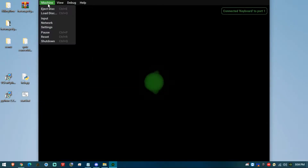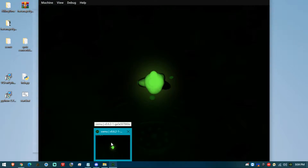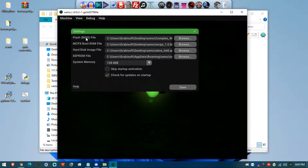Execute the emulator. The first time, it will ask you to configure it. Go to Settings. Where it asks for the BIOS location, locate complex_4627.bin. For MCPX, locate that file as well. For the hard disk, it's the xbox_hdd.qcow2 file. The EPROM will be automatically created — just click Browse and spot the eprom.bin file. For system memory, I usually select 128 megabytes. If you want to skip the classic Xbox intro, check that option, then save.